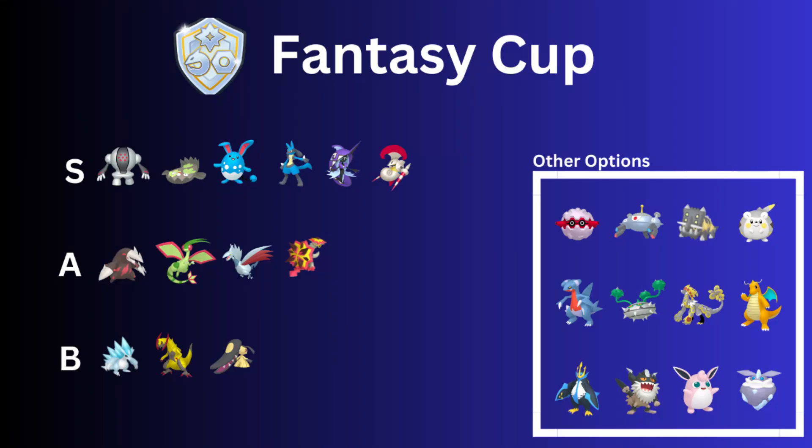Welcome back to another video. This is a meta guide for the Fantasy Cup, as well as the Open Master League beginning tomorrow — let me know which one you're playing in the comments. The Fantasy Cup originally was for the Ultra League, but this one is for the Great League. Dragon types, fairy types, and steel types are eligible; all other types are not.